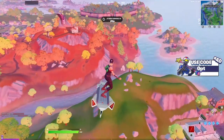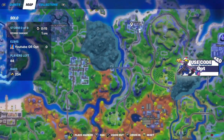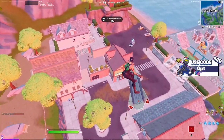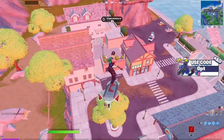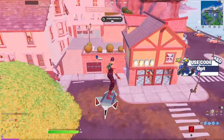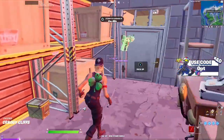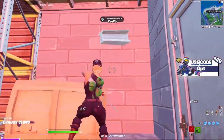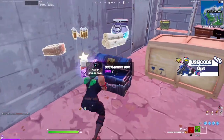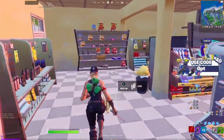The last spot for the bunker chest is going to be located at Craggy Cliffs. This is the last one that I know — if you know any more locations, drop it down in the comments below. You want to land right over here at this bunker thing that's underground. What you want to do is just break here, go to your left, then break this wall, and once you break it there should be a chest right here. There you go — that's how you get the new bunker chest in Fortnite Season Six. If you guys enjoyed the video...